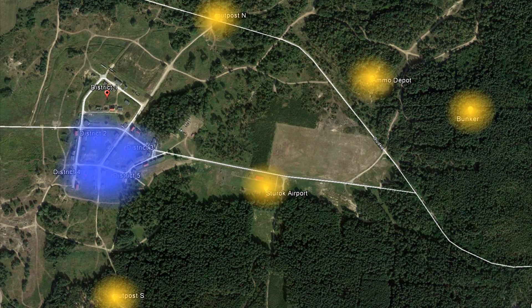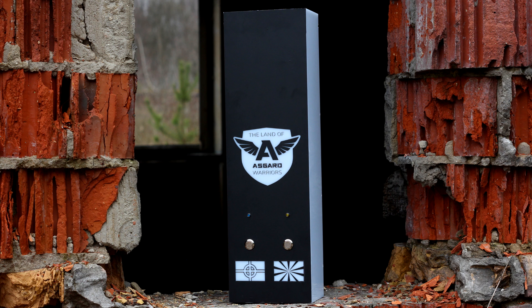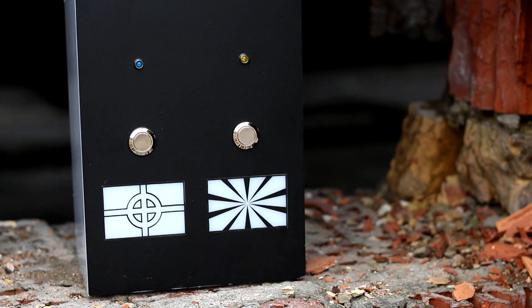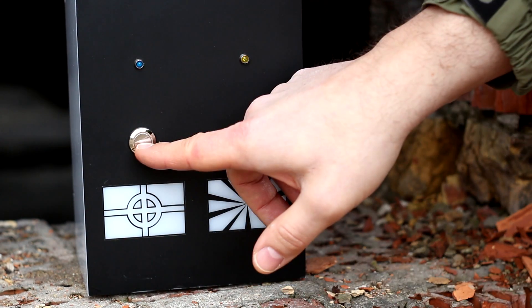In every strategic point, search for a box similar to this. This is the electronic flag. At this moment the flag is captured but in sleep mode. You will not be able to see from a distance who controls the flag unless you approach and check it. To do it, simply push any button.